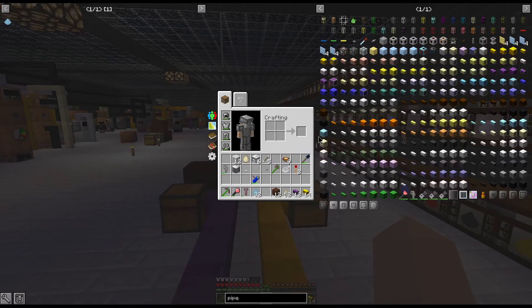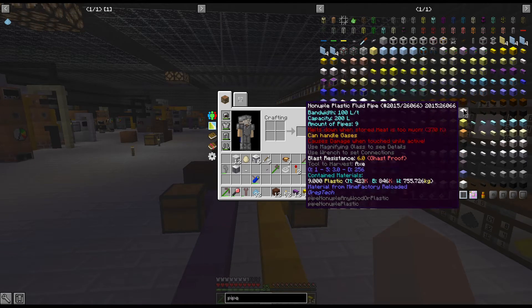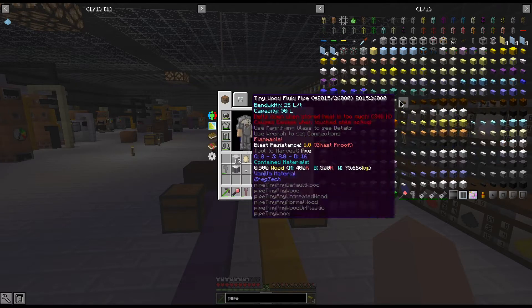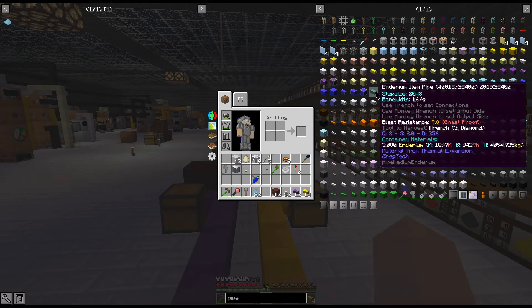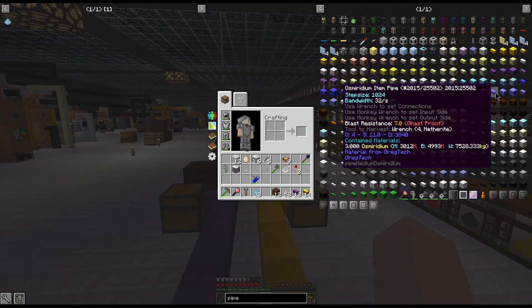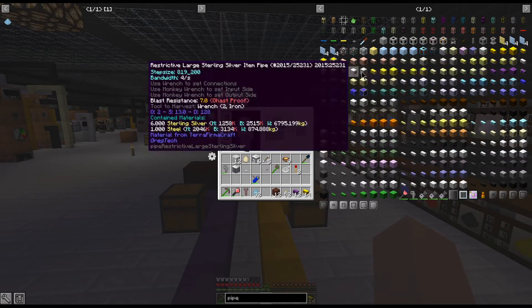The way they work is you have tiers. There are about five tiers. You have your brass tier, your electrum tier, then you go up to the platinum tier, osmium tier, enderium and ultimate, and then osmeridium, and now there's a vibranium steel as well at the very end.